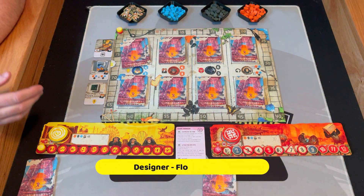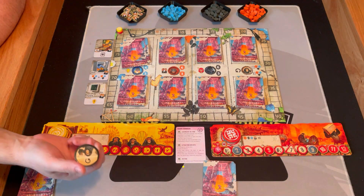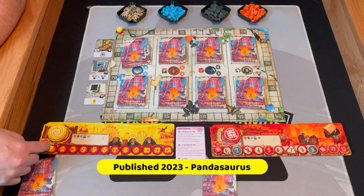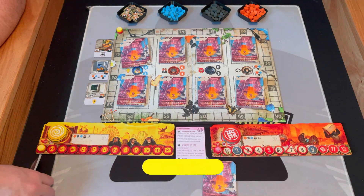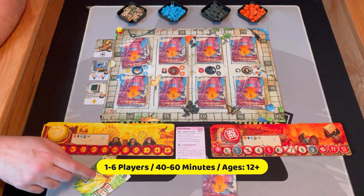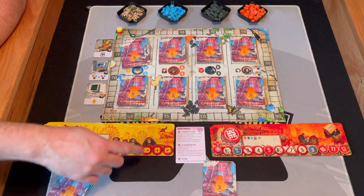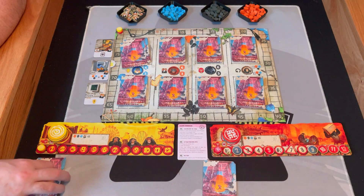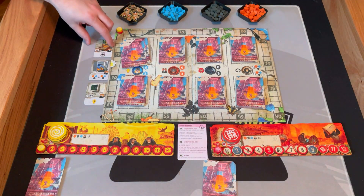Setup is pretty easy. You're going to give each player a player board and four of these discs that have the different eight types on the back. Put a scoring marker on zero rage and zero points. Give each player a deck of their cards that has their color, and give each player a turn order and reference card that has some symbology on the back.